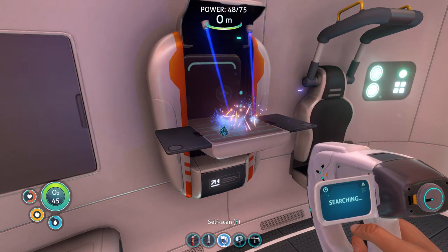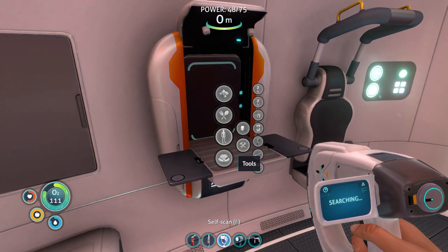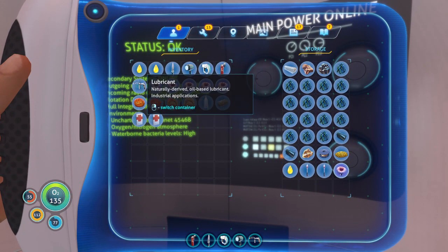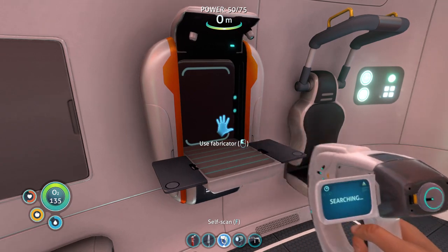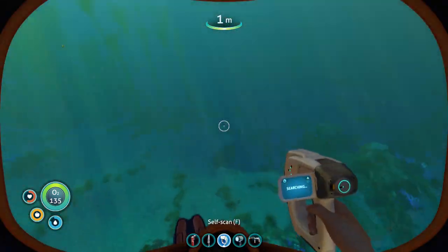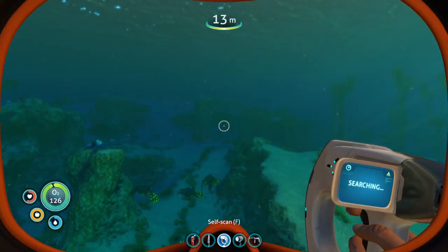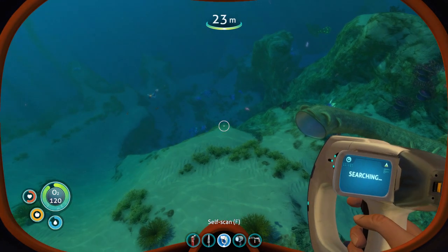High capacity oxygen tank completed! We got the flashlight and the high capacity oxygen tank, which will be critical in being able to find the blueprints for the Sea Moth and the Seaglide and really anything else. But first, let us gather some food so we don't die - as fun as that sounds, I don't want to die.